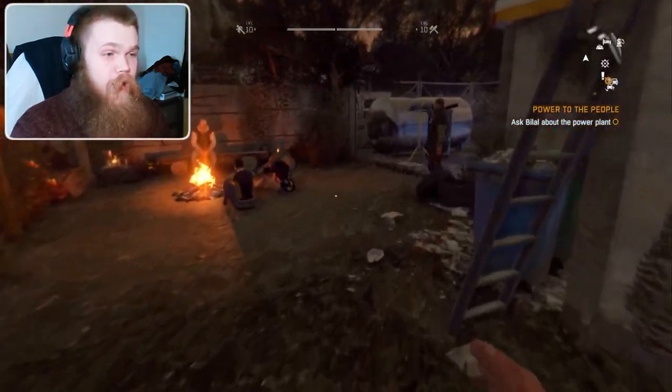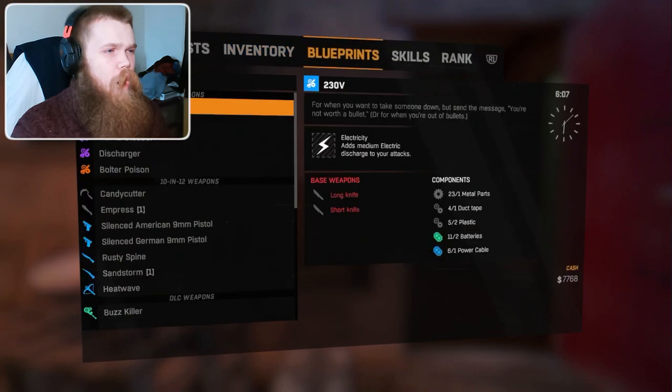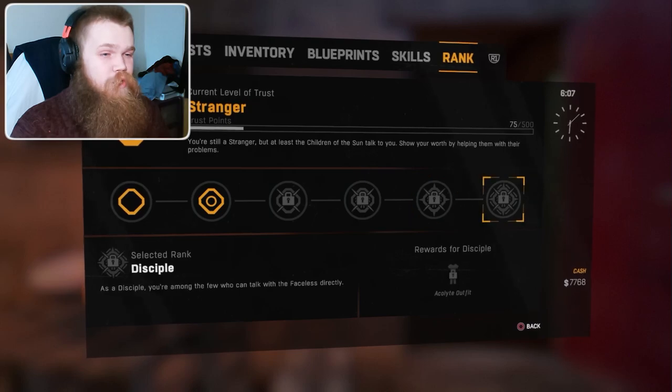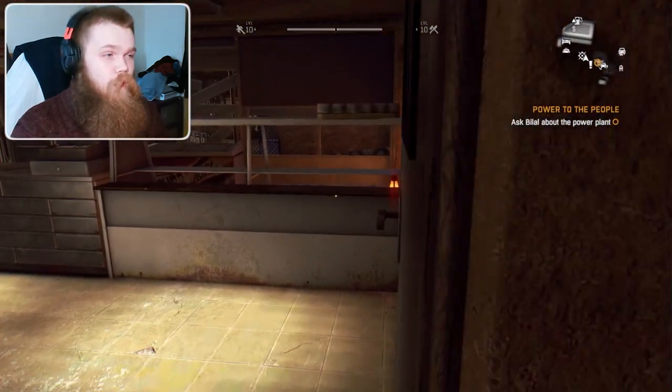In the last episode, we actually started with Dying Light: The Following Let's Play. So far we've only really just got into it, so not really much to go off. I do know my rank — I'm a Stranger currently, so I need to get some side quests going so I can become a Disciple. Because to beat the game, you need to become a Disciple.